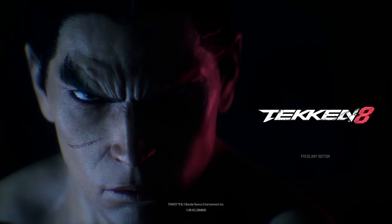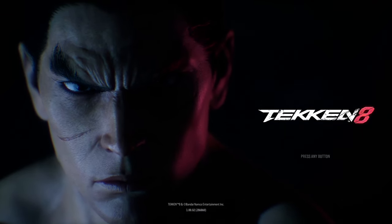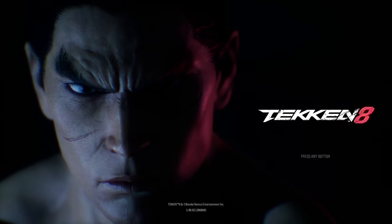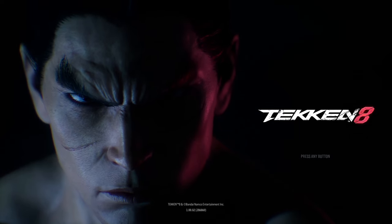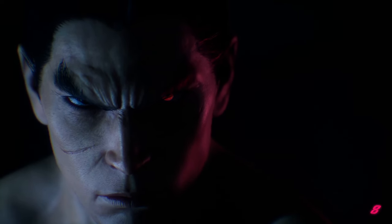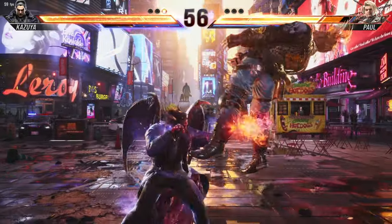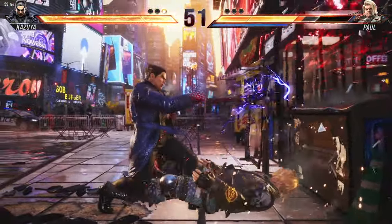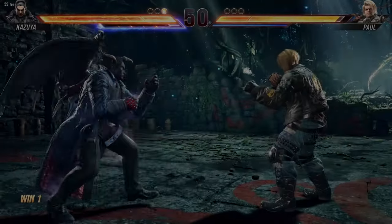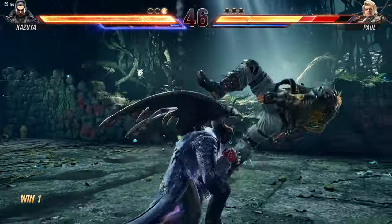Heat is not just a tool for aggression but also a comeback mechanic. I don't usually use heat on juggles since hitting an opponent mid-air or grounded results in recoverable health. Heat engagers recover a ton of health, but you can always use heat to extend wall carry or deal enough damage for the kill. You can also use heat smash especially if the heat bar is about to expire.